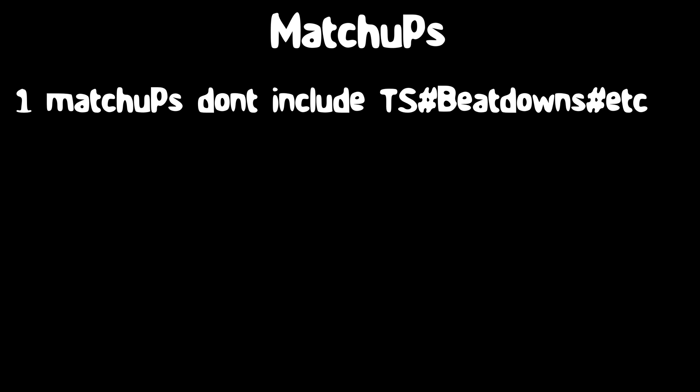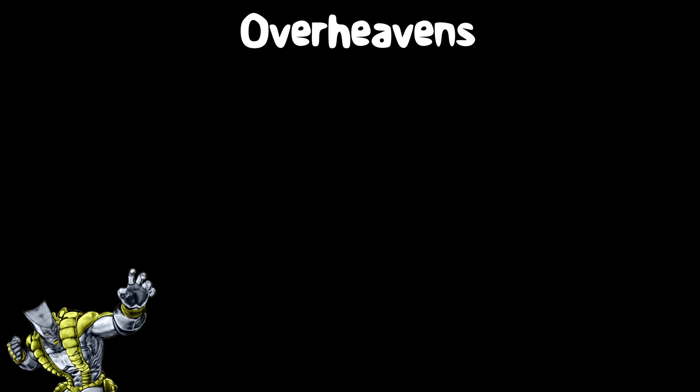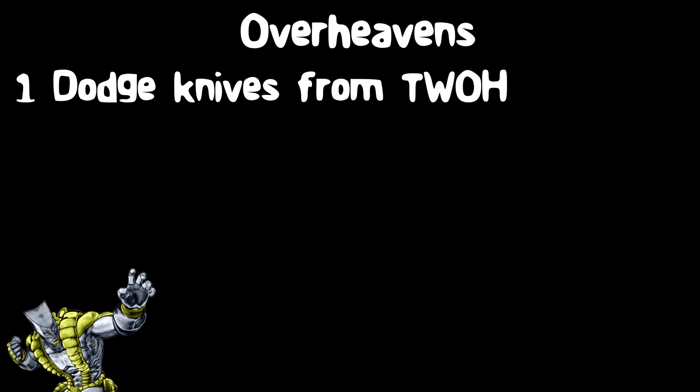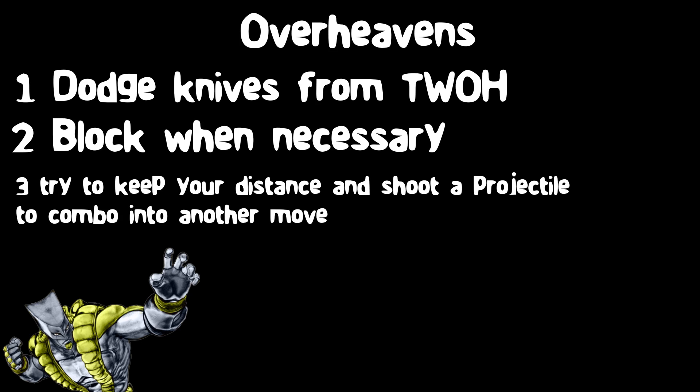I'll go over a few matchups now and talk about how you can have a better chance at winning them. When talking about these matchups, I will not include time stop beatdowns. Normally I would choose between either the World Over Heaven or SPOH, but they're both essentially the same stand — the only major difference being the World version has a projectile and Star Platinum has a more damaging barrage. Watch out for knives from the World Over Heaven, as they deal more damage the less HP they have. Make sure to block when necessary, since the difference between blocking and not blocking an Over Heaven barrage is insane. Try to keep your distance and land your projectile; if it misses, go for H or sacrifice some HP for R. One bomb can create an entire combo as long as they don't stand jump out of it. Play smart and react to your opponents and you will generally do well against your everyday Over Heaven.